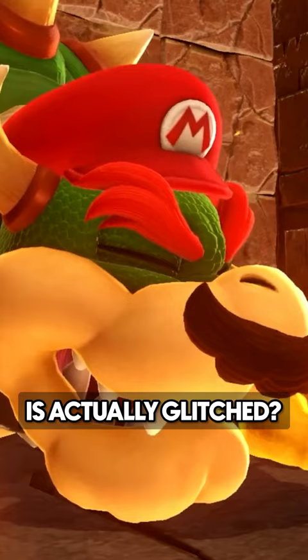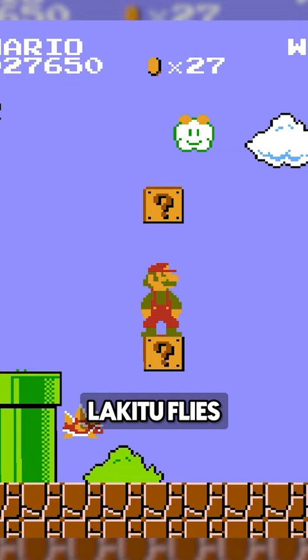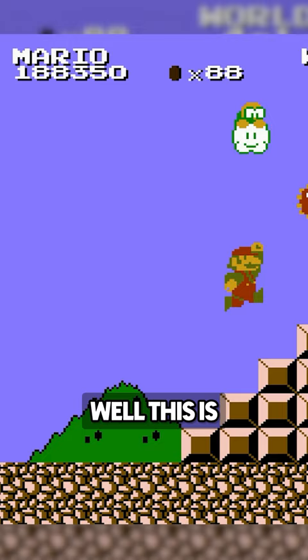Did you know this Mario enemy is actually glitched? In Super Mario Bros., Lakitu flies above the level, occasionally dropping spinies perfectly straight down. Seems normal, right? Well, this is actually not the intended behavior for the spiny throw.